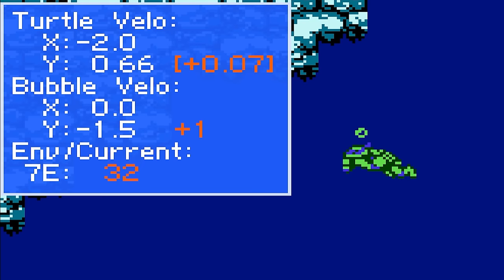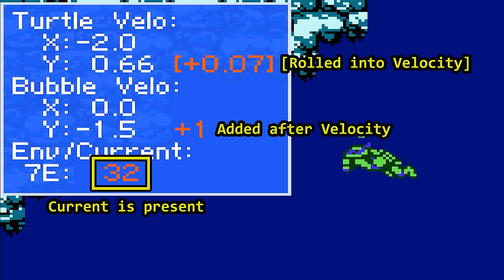When the player enters certain areas of water, the game checks for any current that should affect the velocities of the player and the bubble. The value at 7E is an indicator of current being present and is also part of an offset used to look up the current's velocities. If 7E is zero, there is no current.